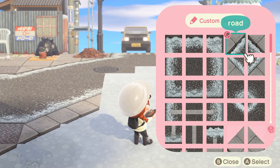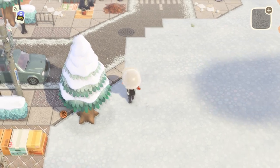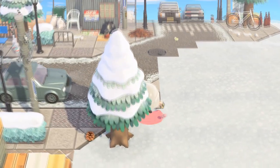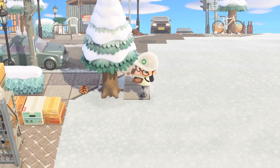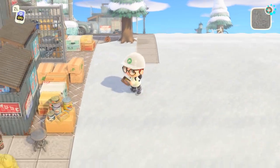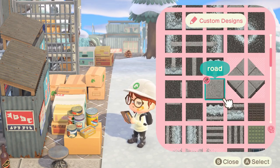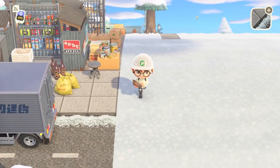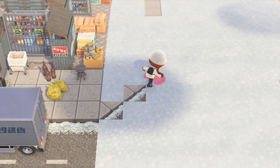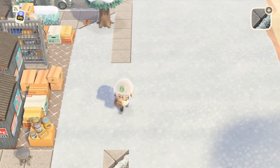We're going to be starting with the sidewalk by using this gray road path — this is the sidewalk tile I've been using on my island. We're going to use this as a way of sectioning off the area and really just creating the layout of the road. I was actually going to make a parking lot on the bottom right-hand corner of my map, but I decided it was too small of a space, so instead we're doing another diagonal road to also show you guys how to create diagonal roads.